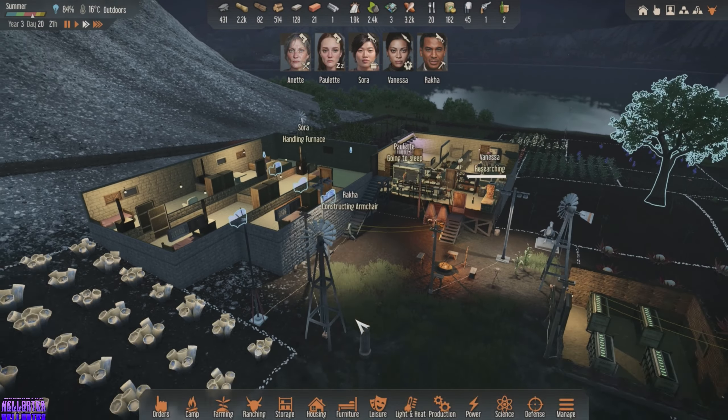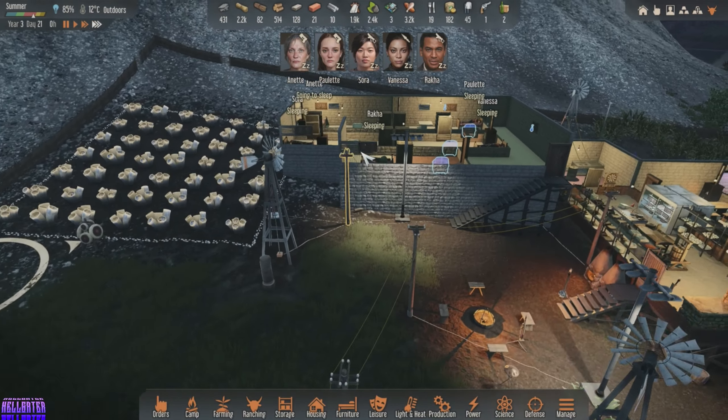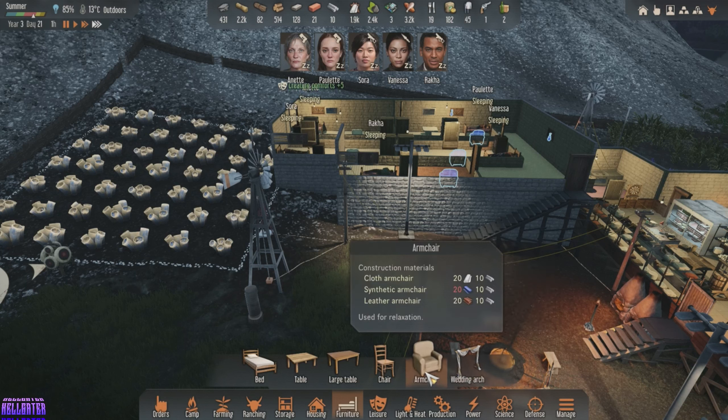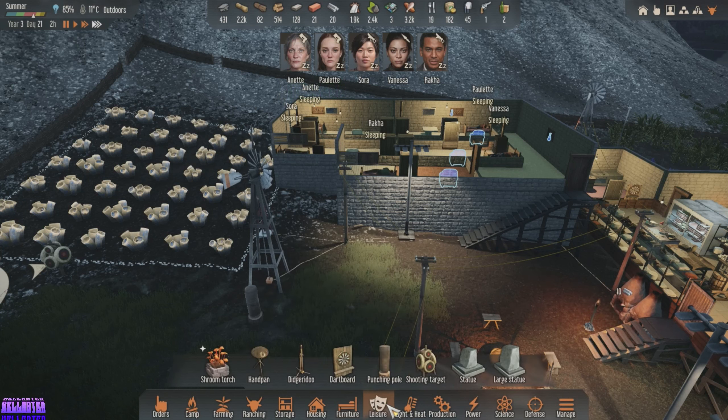I really want to get this built before our next raid. I'm liking how the apartments are turning out. I need to find more decorations. What is the wedding arch for? 'A beautiful place, engaged, survivors can vow...' Okay. These are just statues and stuff.